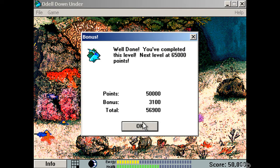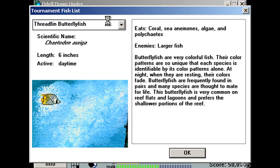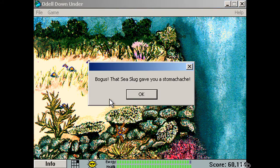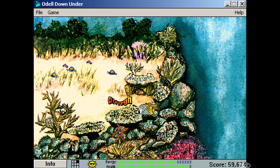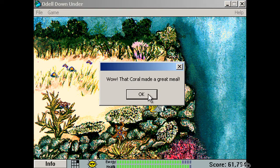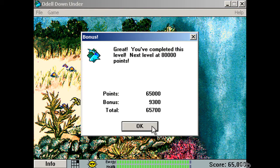Threadfin butterfly fish eats coral, sea anemones, algae, and polychaetes — poly-she-ates, what is that? Like these guys? I guess not. This guy should be easy to win because I can just keep my energy up for a long time. There we go! I got a bonus for doing it fast, I think.